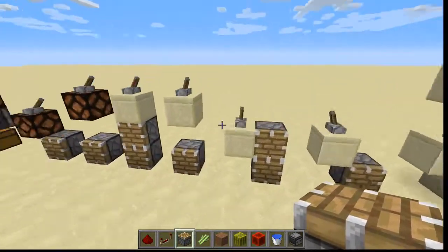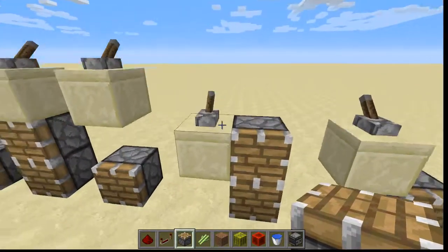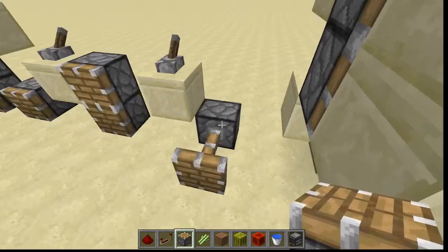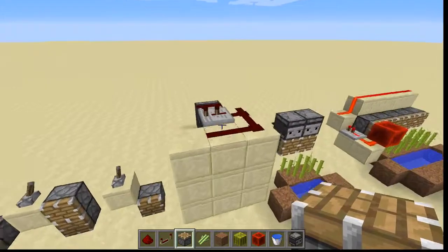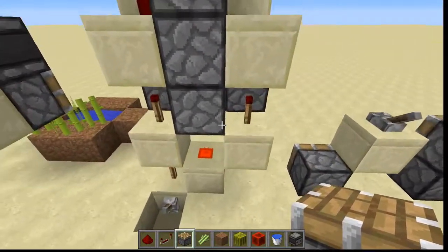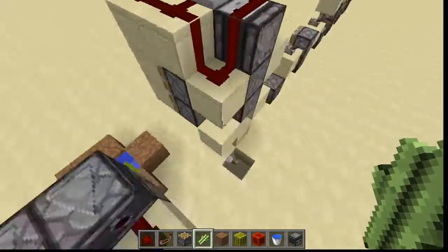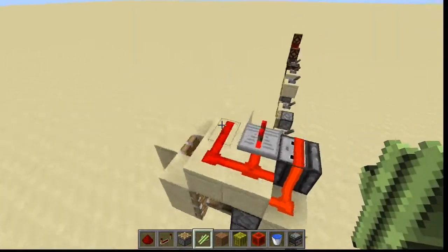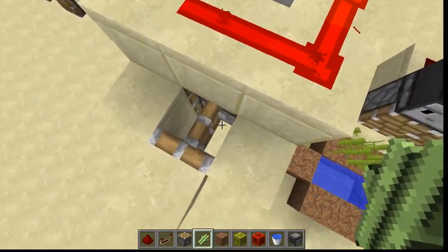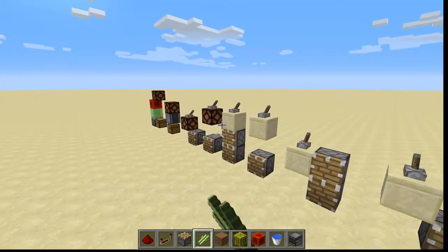That's how it works, and it does work with the diagonal version as well — powering this block, quasi-connectivity powering this block. But this does not work until you update it with a block placement or a piston update. Now I'll give you an example from one of my videos: the piston door from the 4x4 vault door tutorial. When you flick this lever, it's powering this block via quasi-connectivity, which powers this bottom piston — the same example as before. And the same thing goes for these observers, which are actually quasi-connectivity powering this observer through this piston.